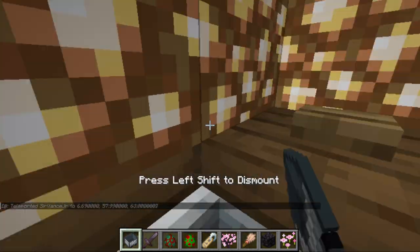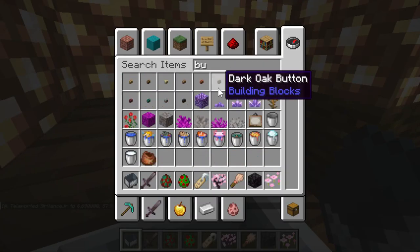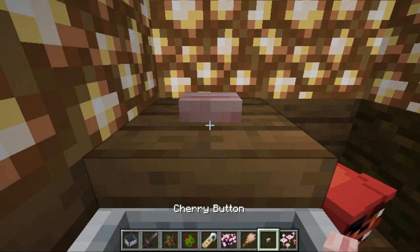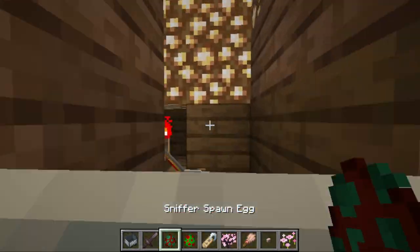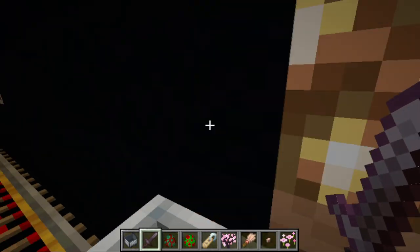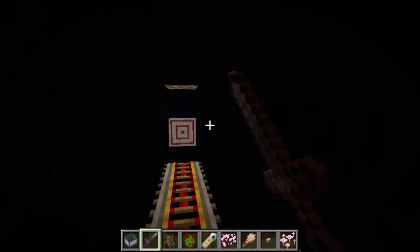I should probably upgrade this entrance area sometime. Let's use the new cherry button — away we go. Whoops, I spotted it. That's bad. People are gonna hate on me in the comments for that.